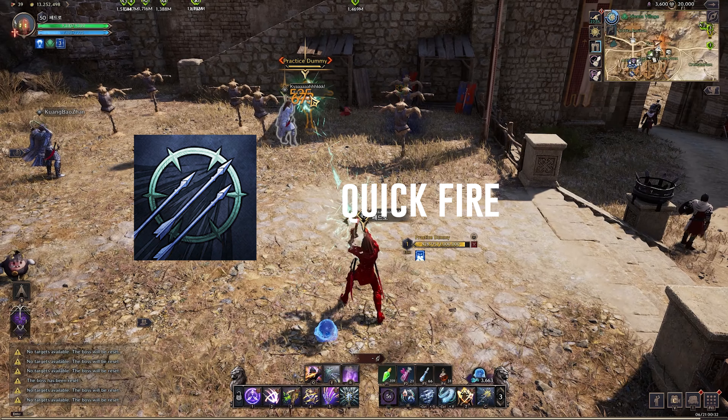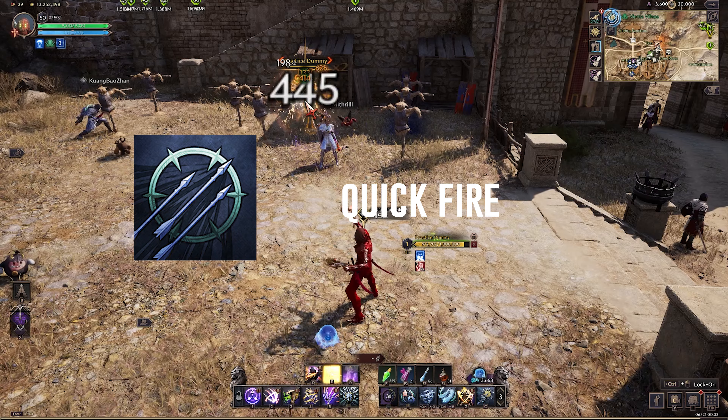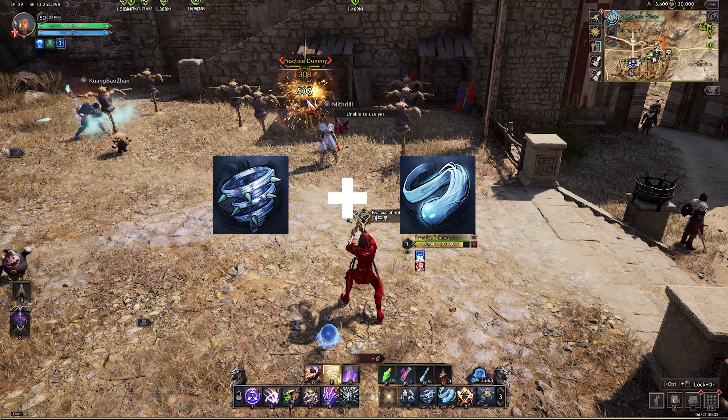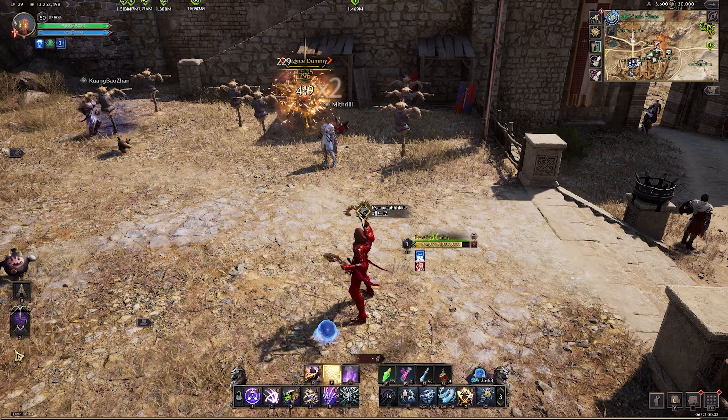First off, Quickfire. This is your first and primary ability to use in your rotation. The majority of your damage dealt hinges upon this ability. Combining this with Thorn Gale and Selfless Diffusion yields the highest burst damage within a short period of time that these abilities are active.